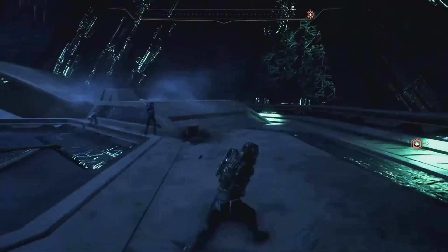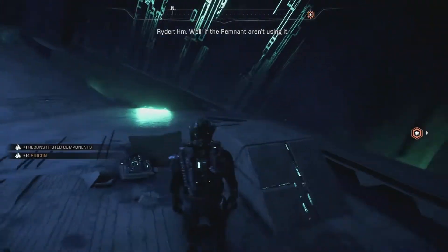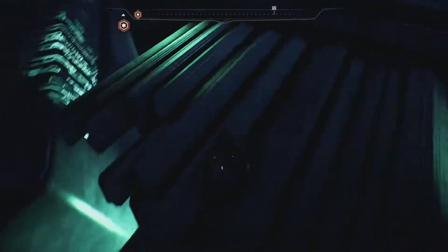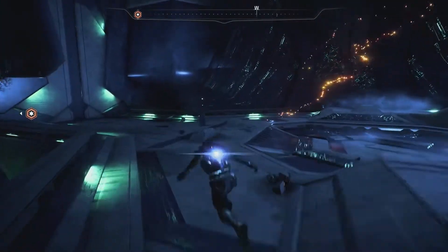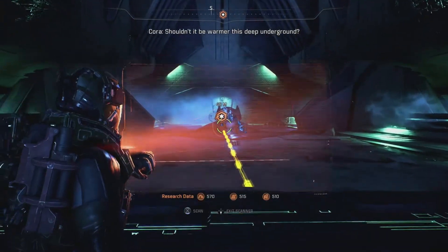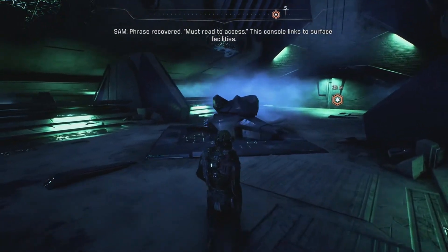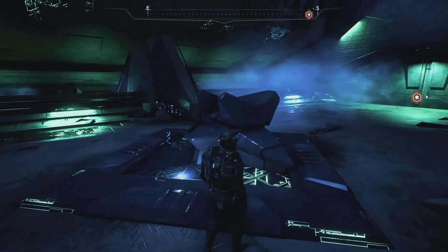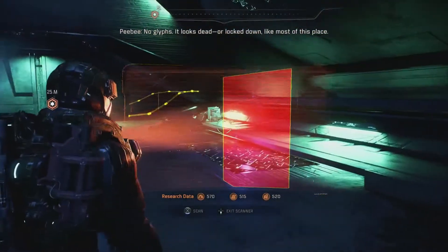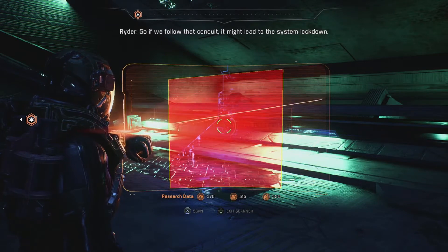Okay, so this is like bits of information. Another container. Well, if the Remnant aren't using it... Now that's interesting. That looks like death. Okay, so let's see what's over here. Phrase recovered — must read to access this console. Links to surface facilities, then it must control the atmosphere processor. No — glyphs. It looks dead or locked down, like most of this place. The fluid conduit leads to this console and further into the vault. So if we follow that conduit, it might lead to the system lockdown.